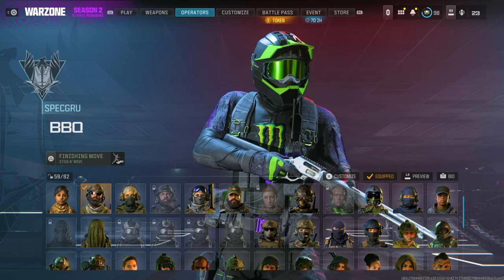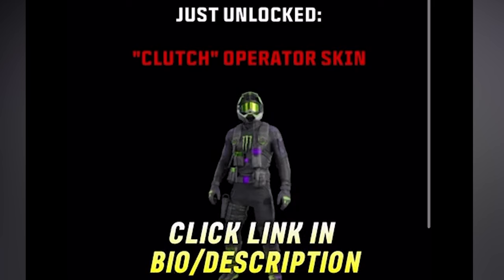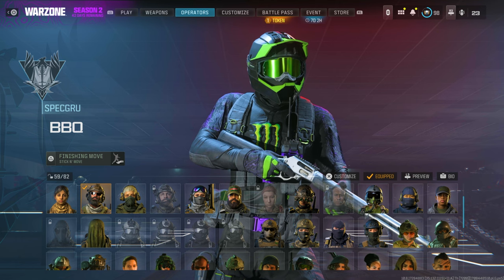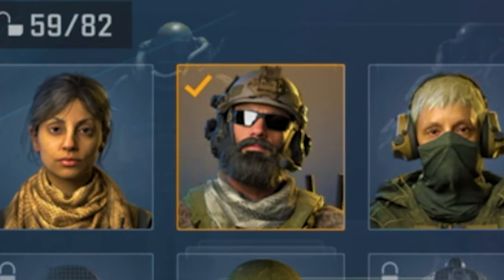Unlock this new monster skin right now in less than 10 seconds. Go to the link in my description, go to the website and sign into your Activision. Click on submit, done. When you log back in, come to this character right here and equip the beast.